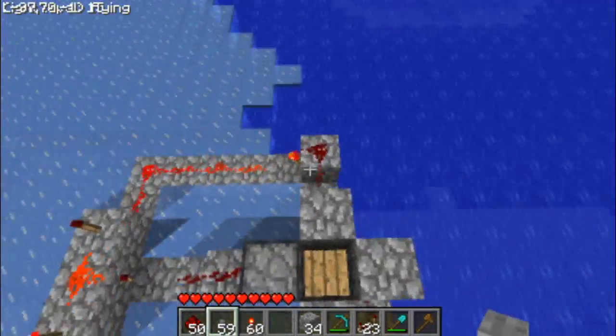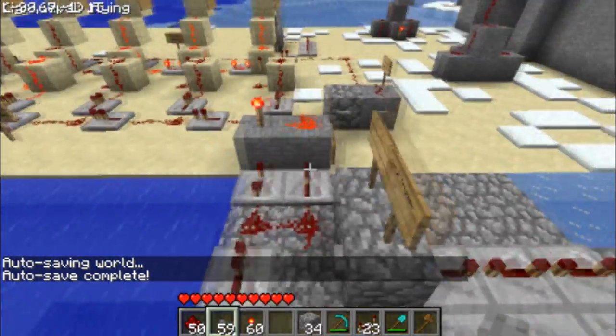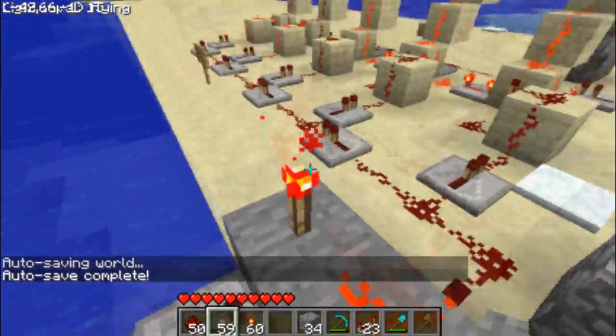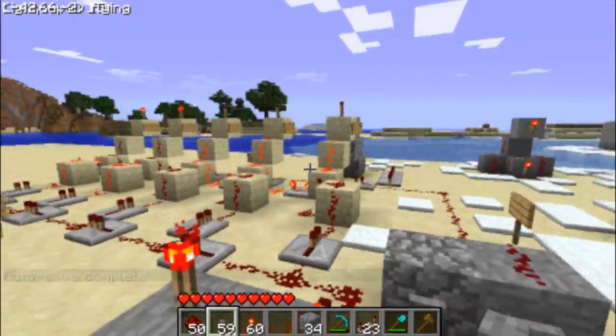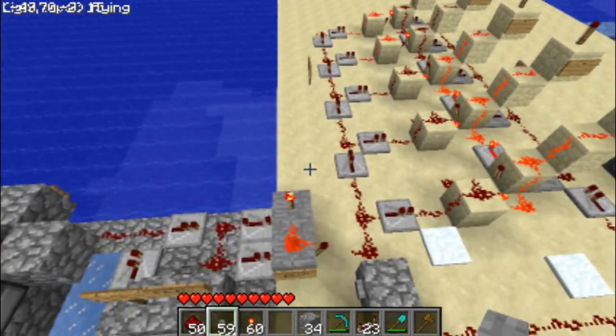Now, there are two types of clocks that can be hooked up to this thing, although pretty much any clock can be hooked up to it. Anything that emits a pulse can be hooked up into this redstone contraption, which is the progressive memory latch part of this PMLCT. This part is the clock timer part.